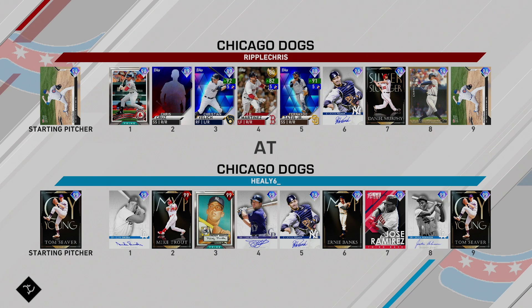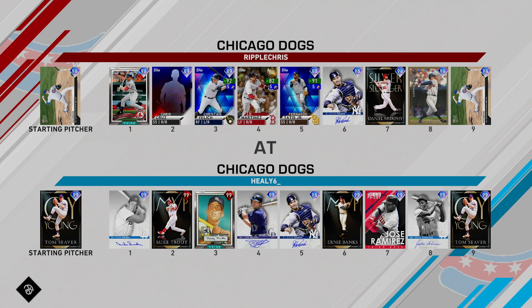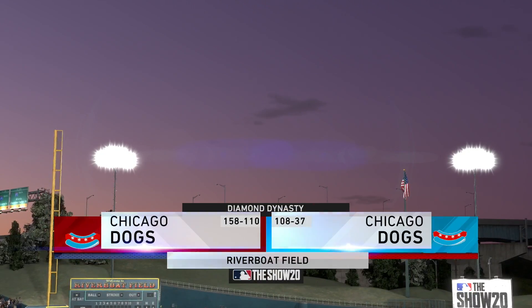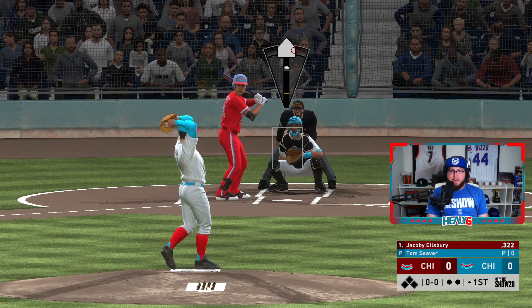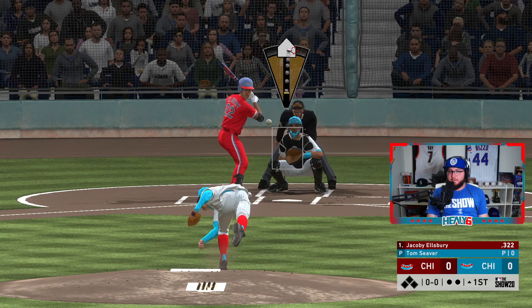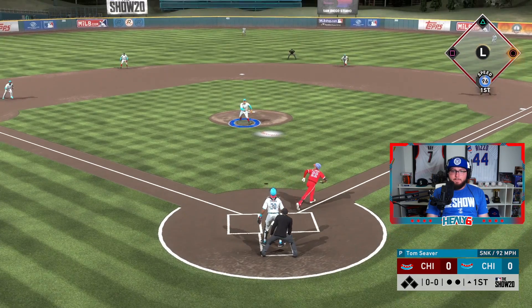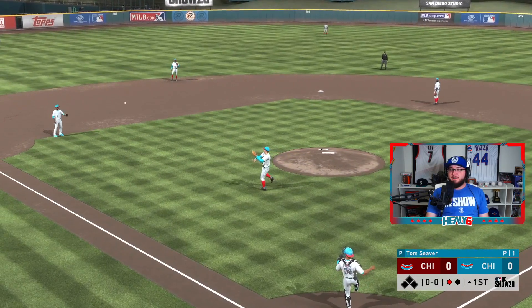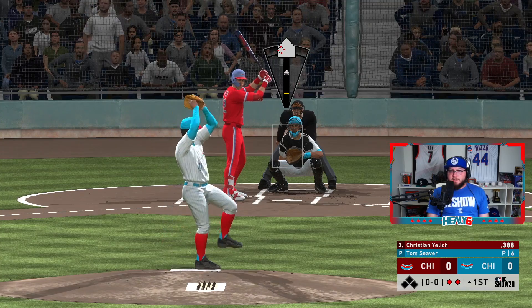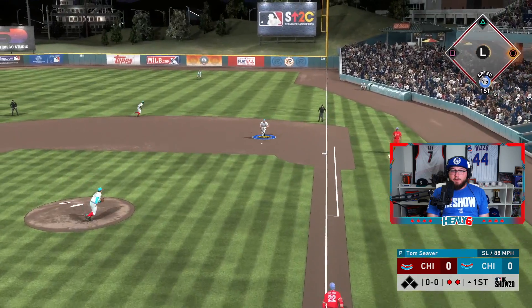Tom Seaver — we are the home team, which is good. We're playing at Riverboat, going up against the Chicago Dogs. Their lineup has Kyle Hendrix, Jacoby Ellsbury's created player, Christian Yelich, JD Martinez, Fernando Tatis, Posada, Daniel Murphy, and Chipper Jones. I don't know if this is gonna be All-Star or Hall of Fame — it's my first game of the season. I hope he does not bunt. Oh my, he did — Christian Yelich tried bunting right away, but we get him out.